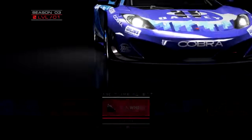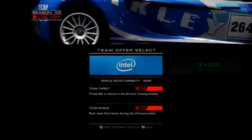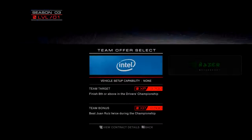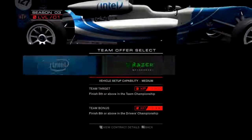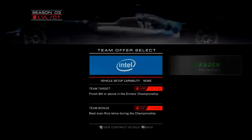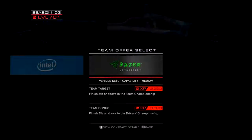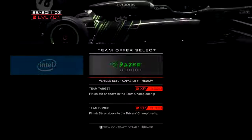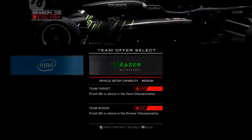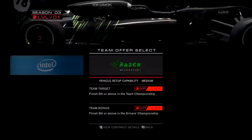Alright, so now let's go for our first Open Wheel race. Razer Motorsports are looking to mix up their team this season — they've offered you a spot. Intel unfortunately doesn't have any upgrading capabilities compared to Razer, so I'm going with Razer. It's not because I don't like their products, it's just that I think they have the advantage when it comes to vehicles.